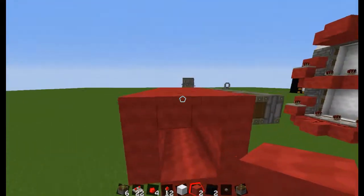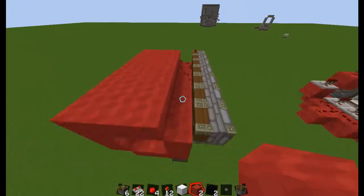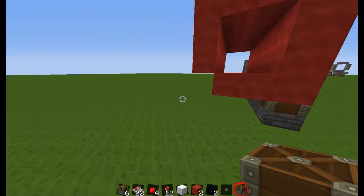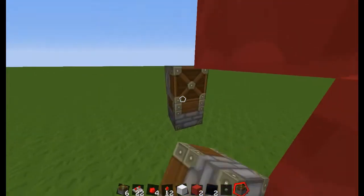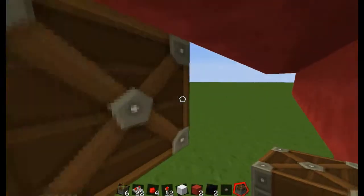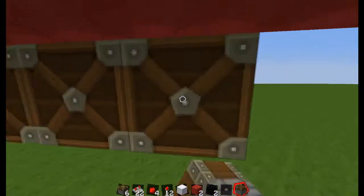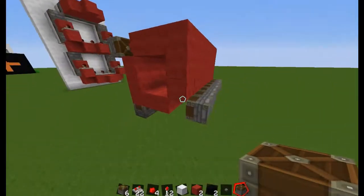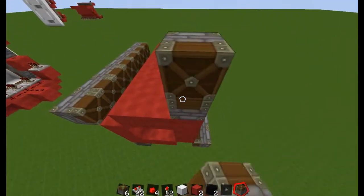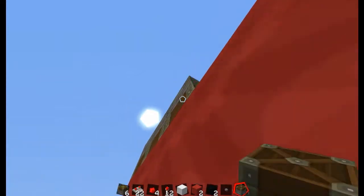Place them at the side on this side, and get rid of a block like so — there's a block on each diagonal. Put the pistons here and then pistons on the top, like so.